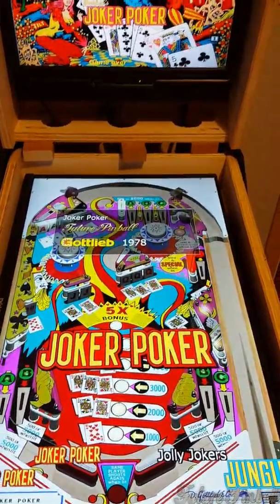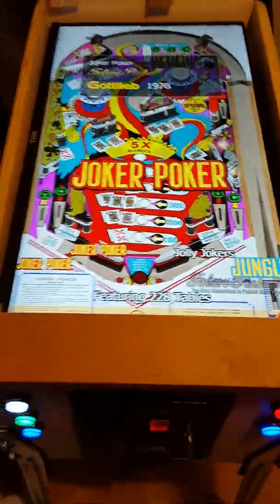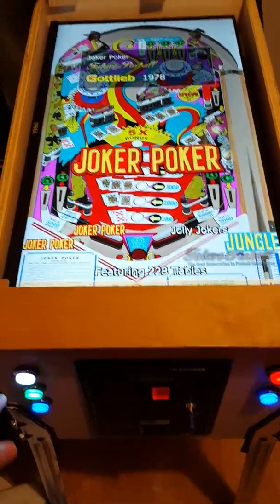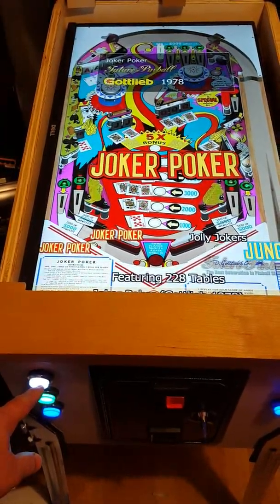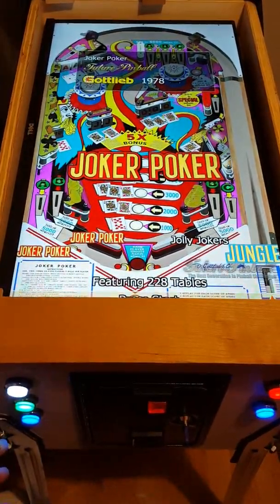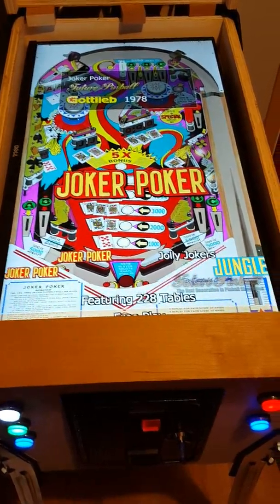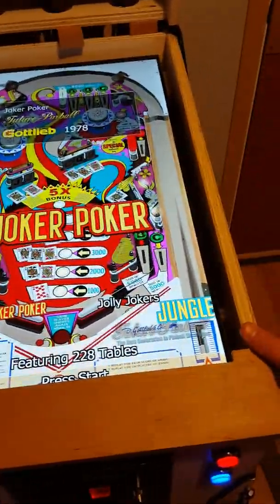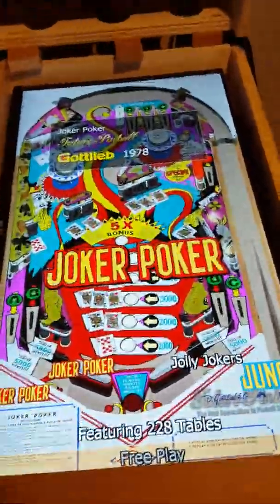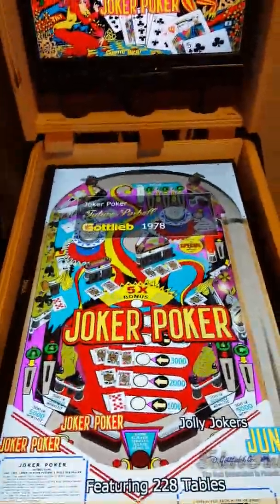I'll try to give you a little bit of a video of how the game plays. Down below here we have our plunger button, a coin lift over here, we have coin number of credits, a start button, and then an escape key to exit out and go back. On the sides we have the nudge buttons and the flipper buttons.